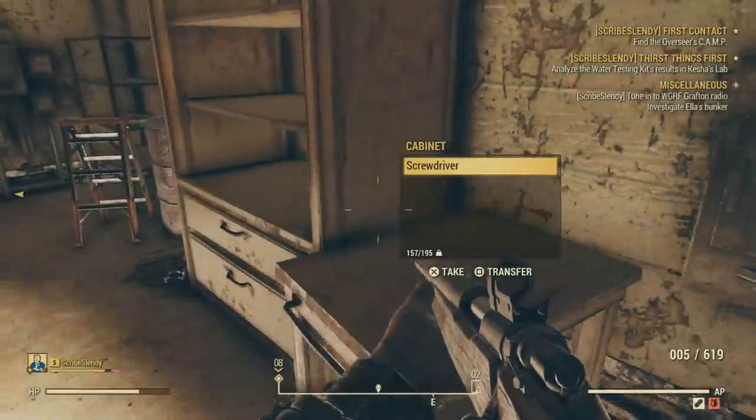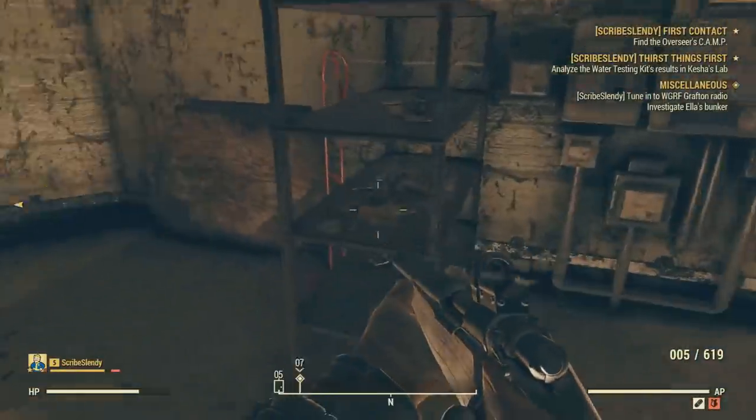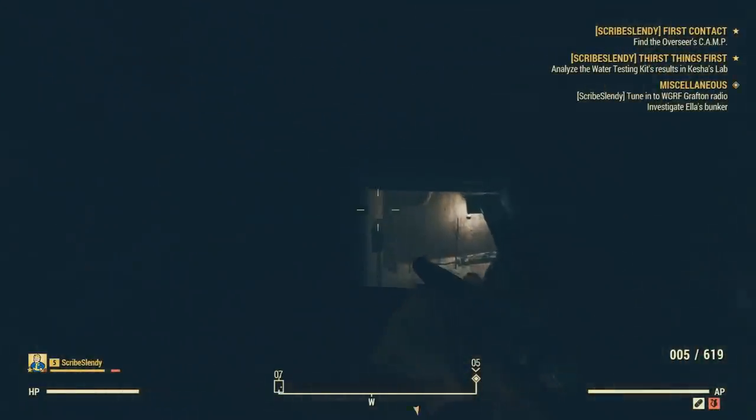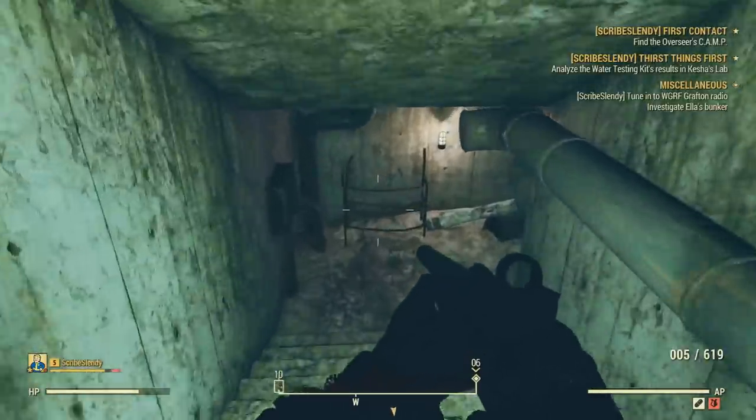Salutations everybody, it is Matty here today with a Fallout 76 news update. The patch notes have dropped for update 1.4 on the PS4 and Xbox One, and update 1.6 on the PC for this title.